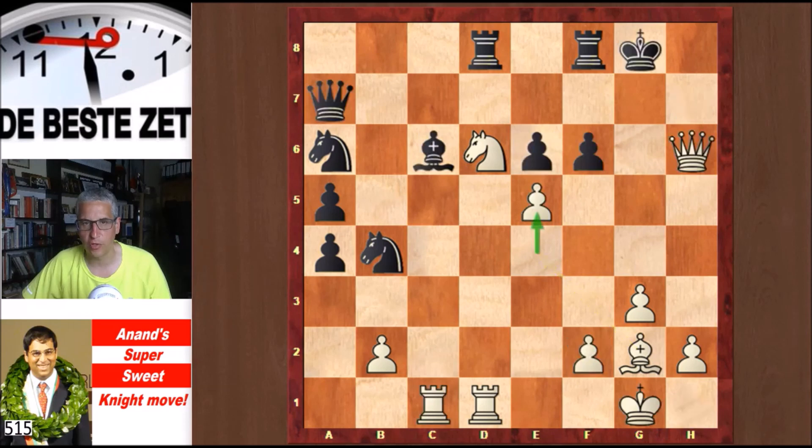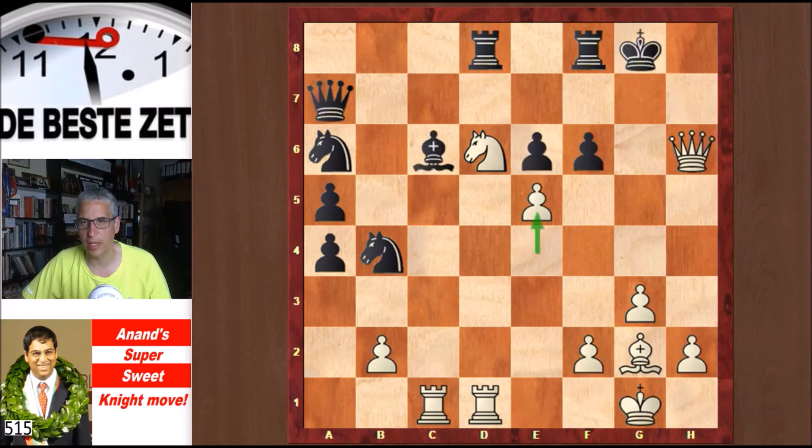So all that after Anand's e5 move and then taking that pawn. In the game, Topalov took on g2 instead — getting that dangerous bishop off the board. Anand plays exf6, not taking back the bishop. He writes here that White's moves are not difficult to see — well, maybe not if you're the world champion. Anand provided his own comments in that magazine.